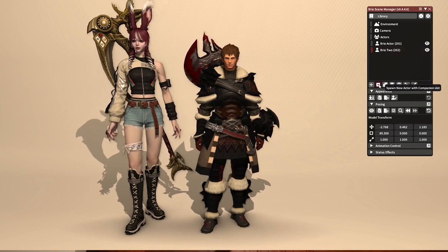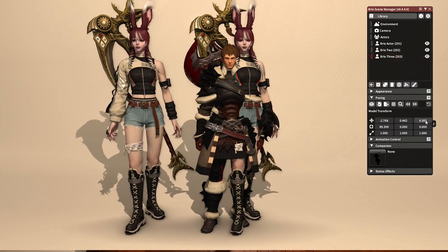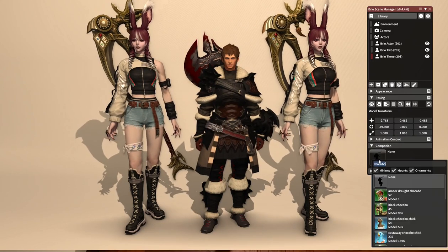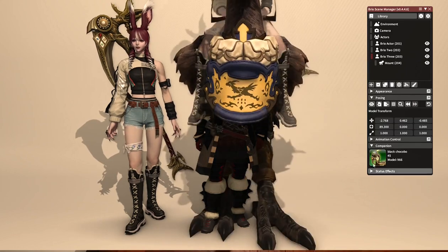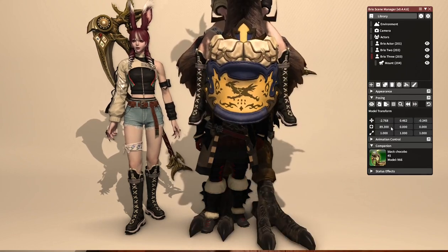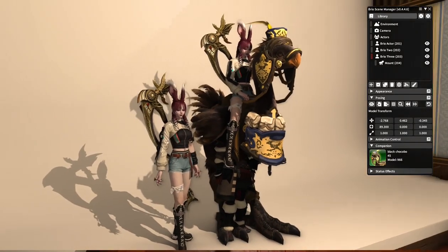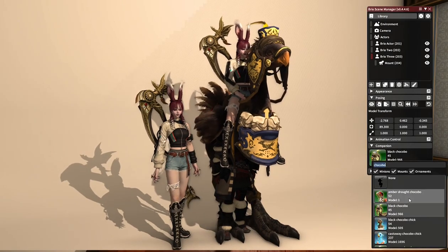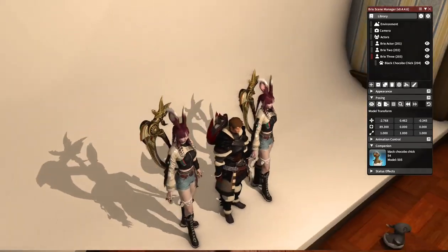The second button is to spawn a new actor with the companion slot. This is going to bring in my Warrior of Light again. If I go down to this companion tab, we can put in a mount here. I'm going to bring in the Black Chocobo mount. This has now spawned my Warrior of Light mounted on the Black Chocobo. You can do this with any mount, and you can also load minions in here if you would like — now you can see my minion running around, although he ran off screen.